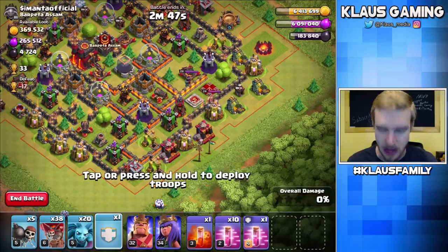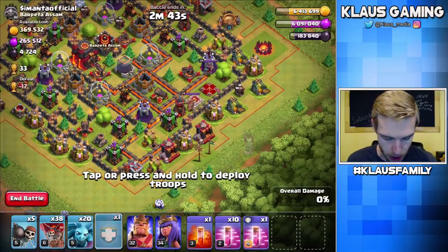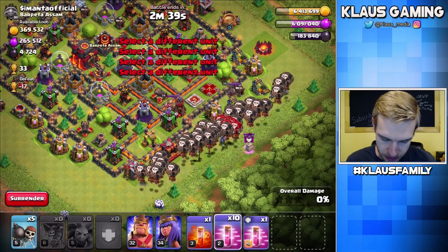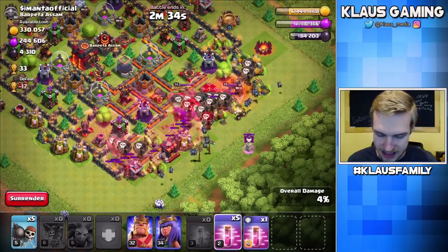Should be super easy to take out with our Lunian. I've got max bloons in my CC — oh baby, it's going to be a triple! Balloons, let's go — minions, let's go. Haste. We need a poison on the queen. There we go. And then we'll just keep the haste rolling.